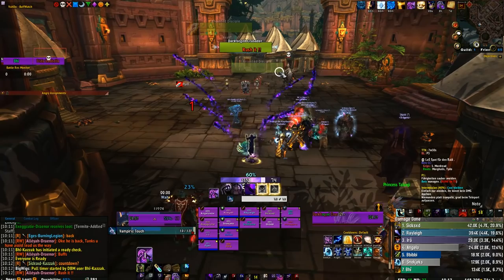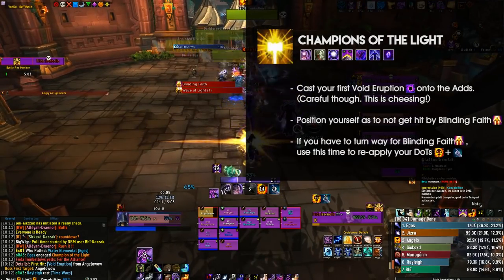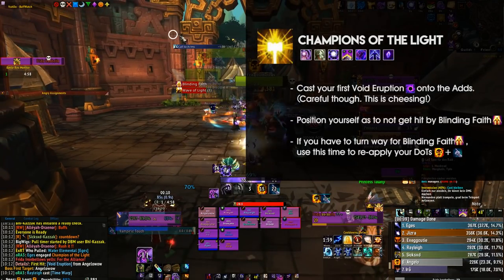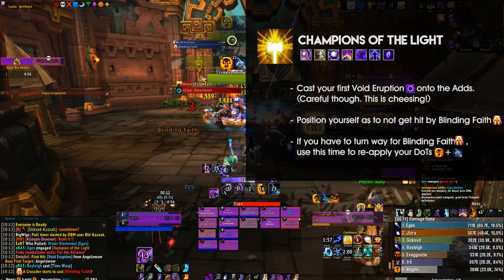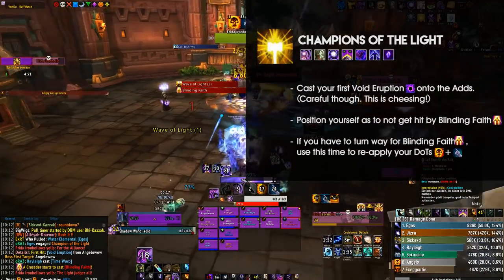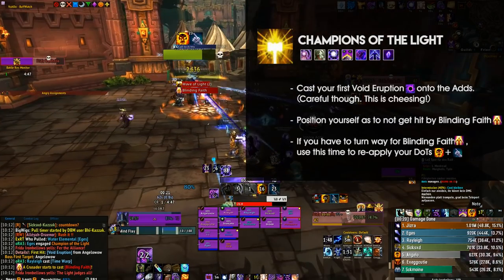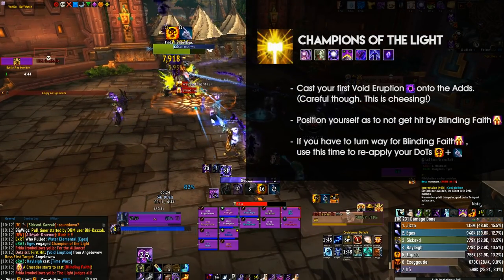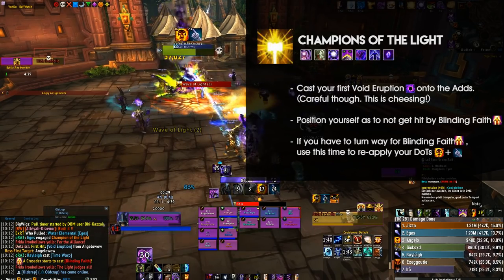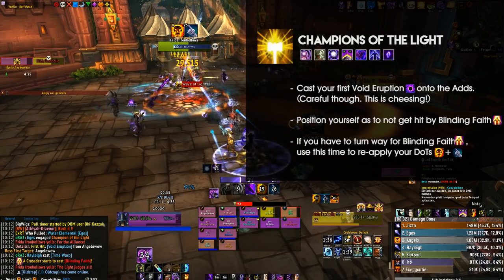Let's start with the Champions of the Light. This fight is incredibly easy on all difficulties, and fortunately there's not much you could do wrong here. If you would like to cheese a bit of damage, cast Void Eruption onto the adds, and after this just focus on the boss entirely and reapply your dots every time the adds cast Blinding Faith. Since you have to turn around during this timeframe anyway, and since our dots can be applied when we're not facing our target, this is the perfect time to do so.